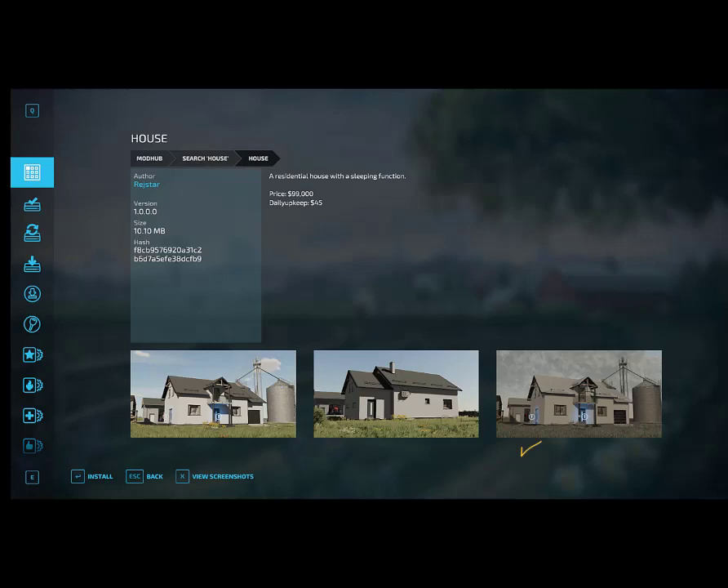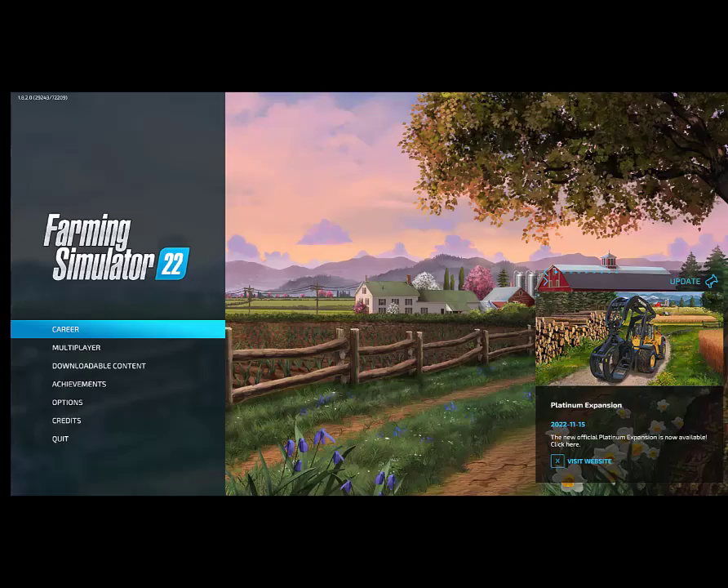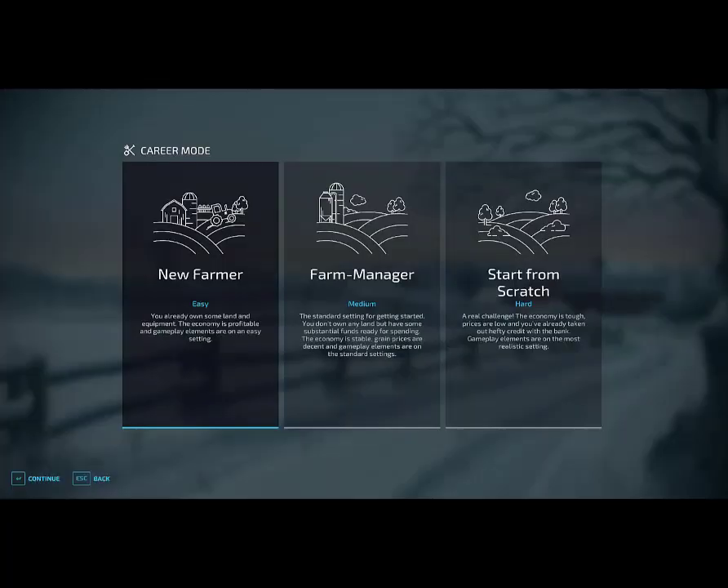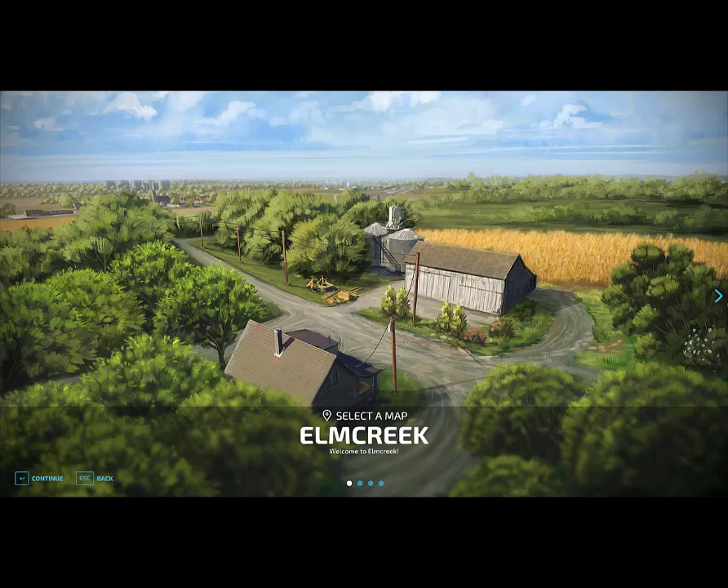Click on the house mod. You'll see in the screenshots that it has two triggers — one for wardrobe and one for sleep. Click on install and then back until you are back to where you can select career. Here we're going to set up a new game. We're going to get the wardrobe trigger working in this new game, so you don't have to put this house mod into your actual game. Click on career. Find an empty slot and click on that. Continue. Choose a career mode — I recommend New Farmer. Click on that and continue. Choose a map; I'm just going to use Elm Creek. Continue and wait for the game to load.